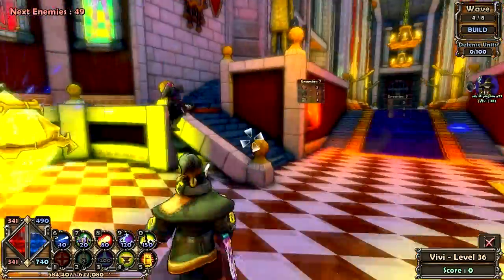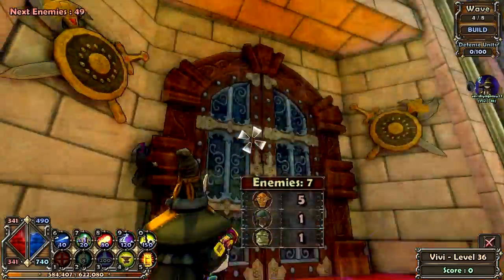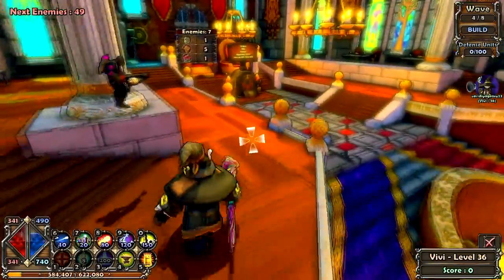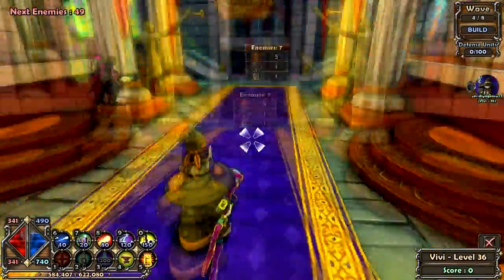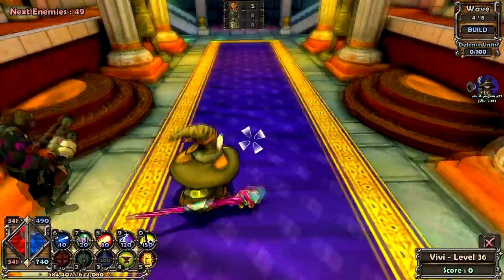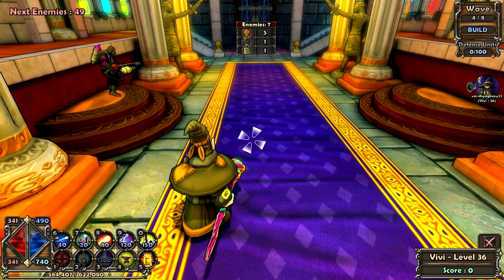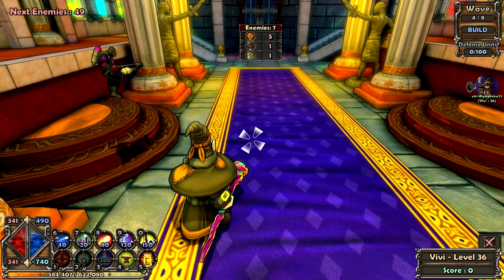These are what you use to defend the crystals. Before each wave - we have eight waves on this level - you get to see how many and what kind of enemies come out of each door. We've got seven enemies coming out here. You want to look for a choke point where enemies have to go. I have 490 mana; the blue side of the diamond represents mana used as currency to purchase towers, and the red is my health.